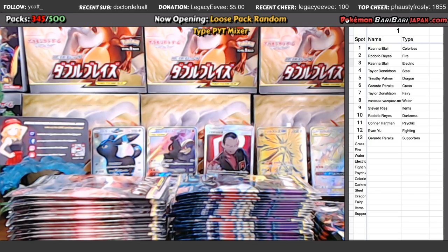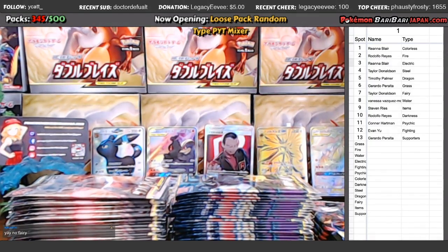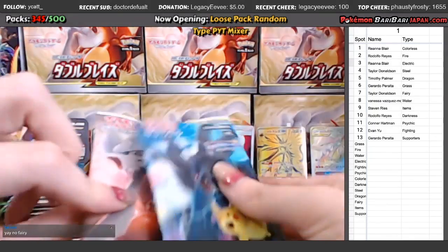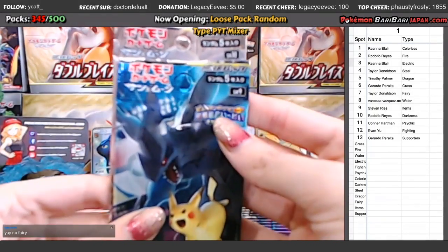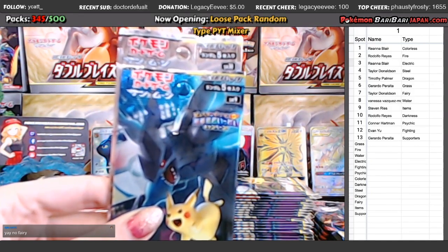Hopefully you got a type that you like. Both of these sets are actually standard sets in case you aren't familiar with Japanese. You can see right here it says SM — SM9 and SM10.